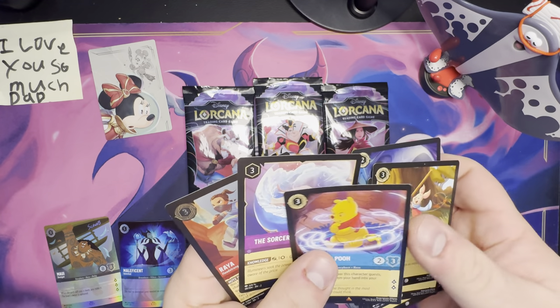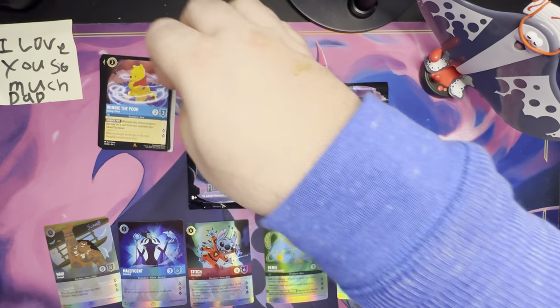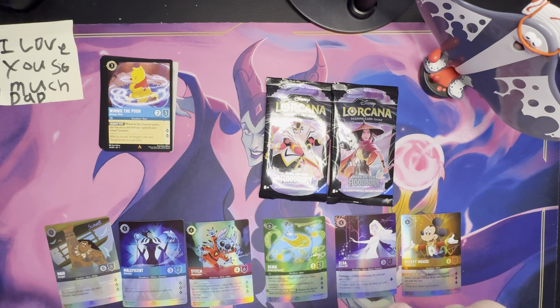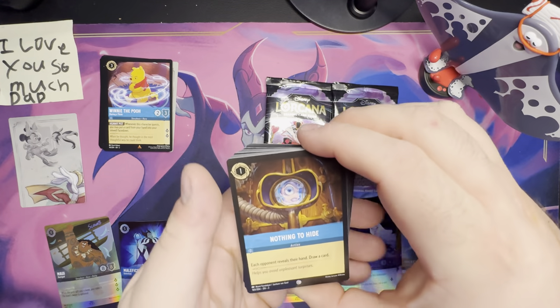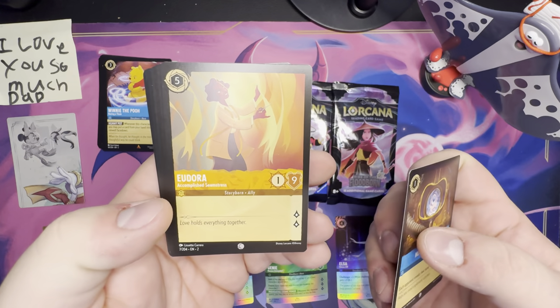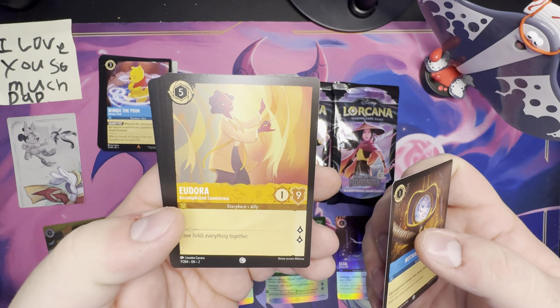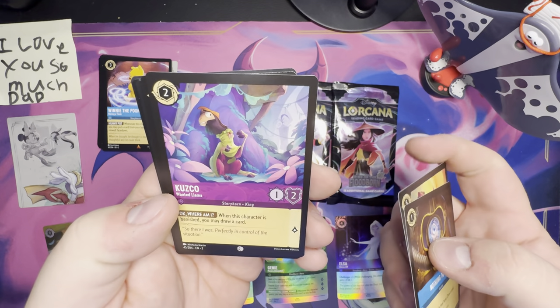Sorcerer's Spell Book — gain a lure. And then a foil Raya — Headstrong. Note to self: don't die. Pretty important. We'll put Winnie the Pooh on top. All right, that's pack number one from the Disney 100. Now for the Beast pack — that was my second choice anyway. Pack two: another Minnie. Nothing to Hide — each player reveals their hand, draw a card. Eudora from The Princess and the Frog. Kuzco from Emperor's New Groove.